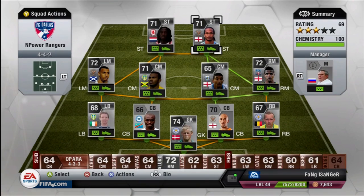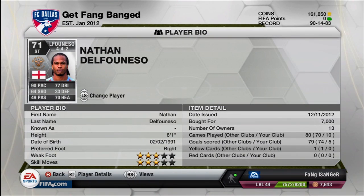In the right side striker position I decided to pick up Nathan Delfonso. Nathan is definitely awesome — I went for pace, 90 pace. Other people wanted me to pick up some other players and said don't go for pace, don't be the pace warrior, but I went for it and he scored a numerous amount of goals for me, so I'm glad I picked him up.